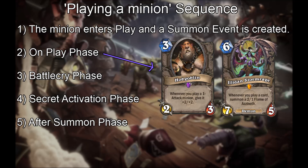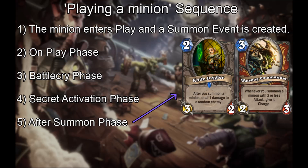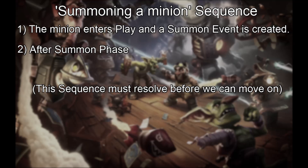In full, the sequence is the On Play phase, the Battle Cry phase, the Secret Activation phase, and the After Summon phase. Notice at the very top: the minion enters play and its summon event is created. But what about when you just summon — not play — a minion? Then the sequence is much simpler: the minion enters play and its summon event is created, then we resolve the After Summon phase.